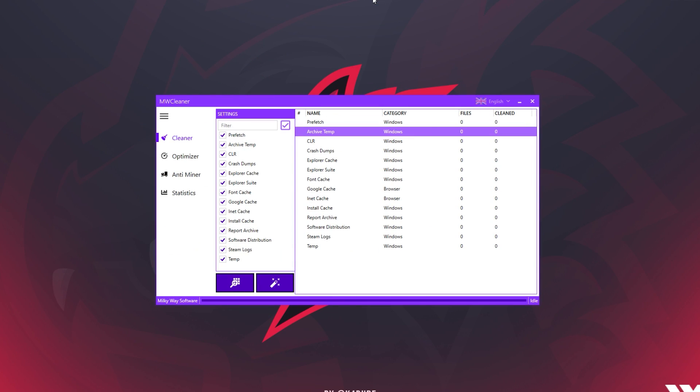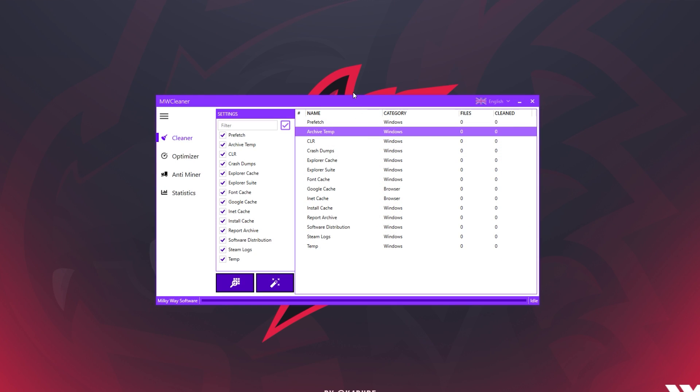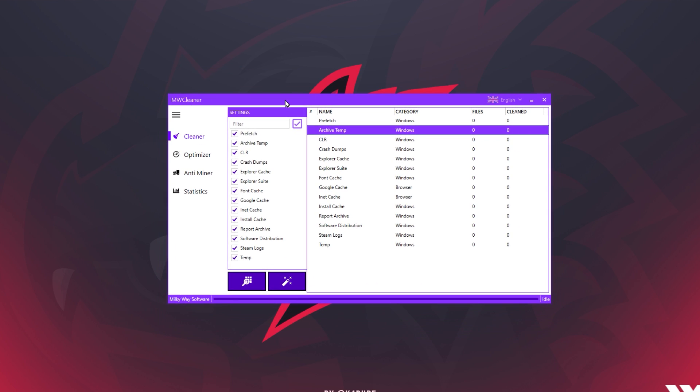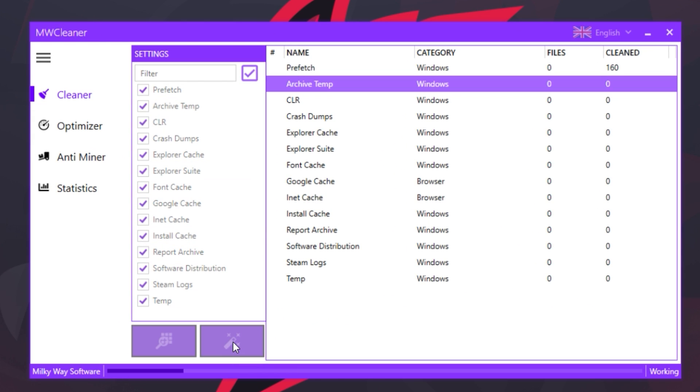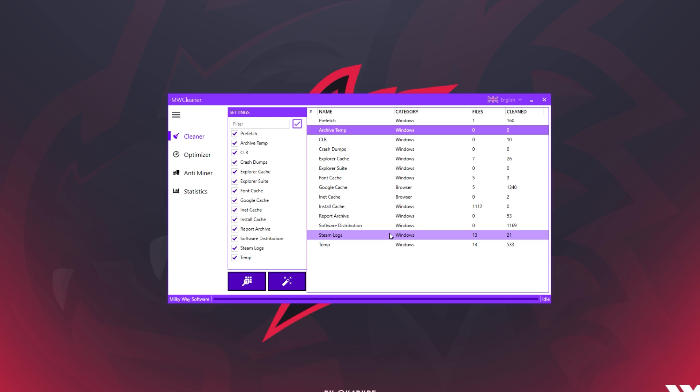I currently have the FPS boost program loaded up on my computer. If you guys remember from about a week ago, I actually showed you this program before. We didn't really get a chance to use it, but I'm about to run everything and see if this actually improves my FPS in Minecraft and my PC performance. I'm going to go on to Cleaner and click Clean — this is going to clean everything in my computer. Then I'll optimize my computer, and it's really that simple. I've just optimized and cleaned my computer, and now I'm about to load up Minecraft and see if I've magically got higher FPS.